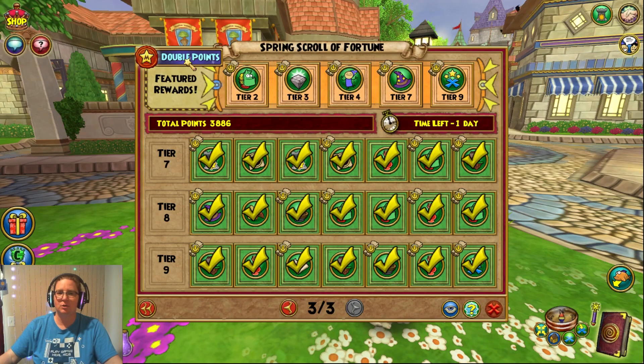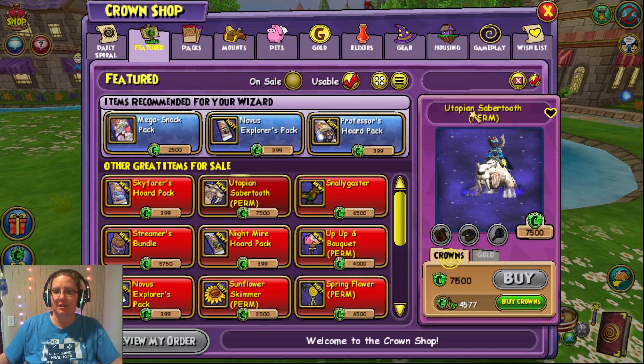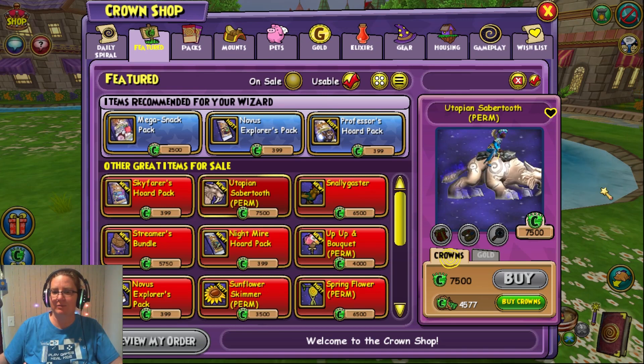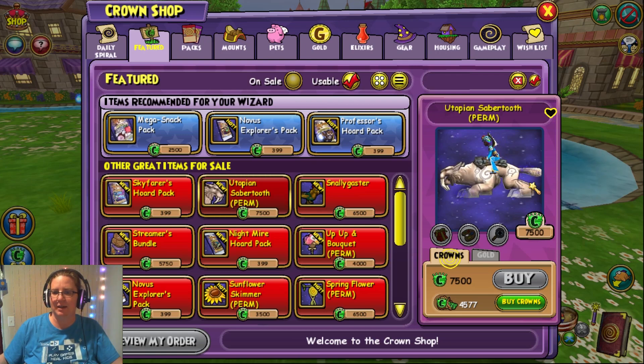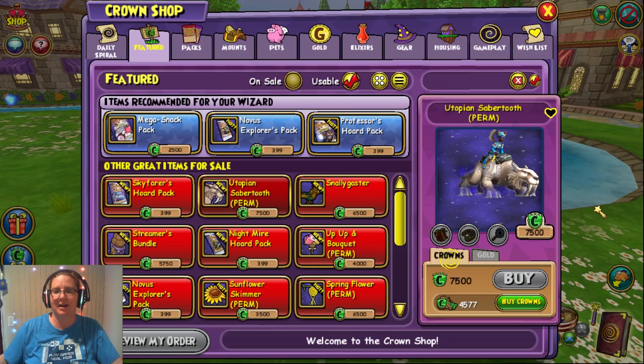If you have membership, you also have double points right now. Another thing to note is that the Utopian Sabertooth has finally made it into the crown shop for everyone to purchase. It's 7,500 crowns for this mount. Very, very nice. I love the glowing — it's just beautiful. What a unique mount color combination they picked for this. I like it.